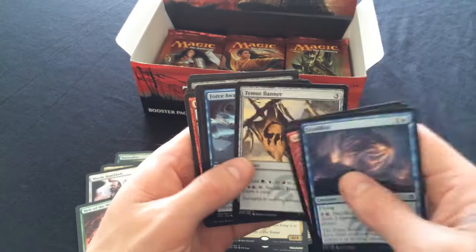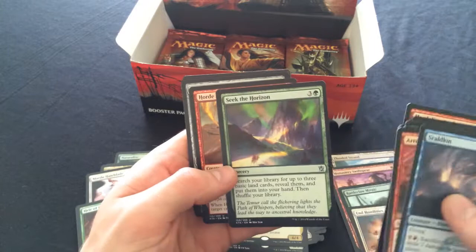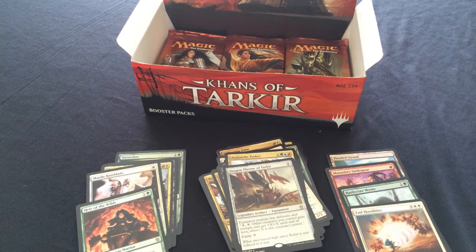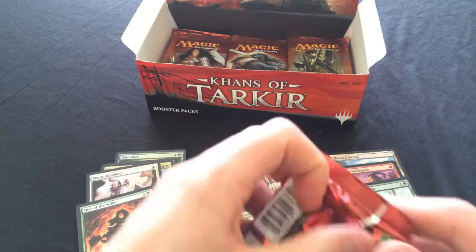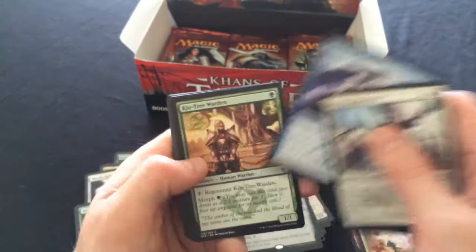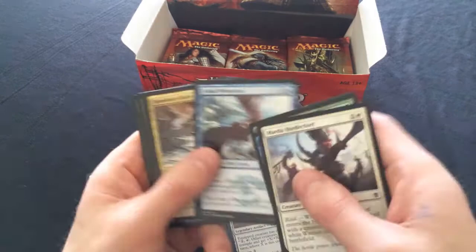Seek the Horizon. Dragon Throne of Tarkir is our rare - that could also go in that defender deck, totally. So let's build a deck list right now: four Dragon Throne of Tarkir, four Kheru Invocation, four Kheru Warden, four Meandering Towershell.